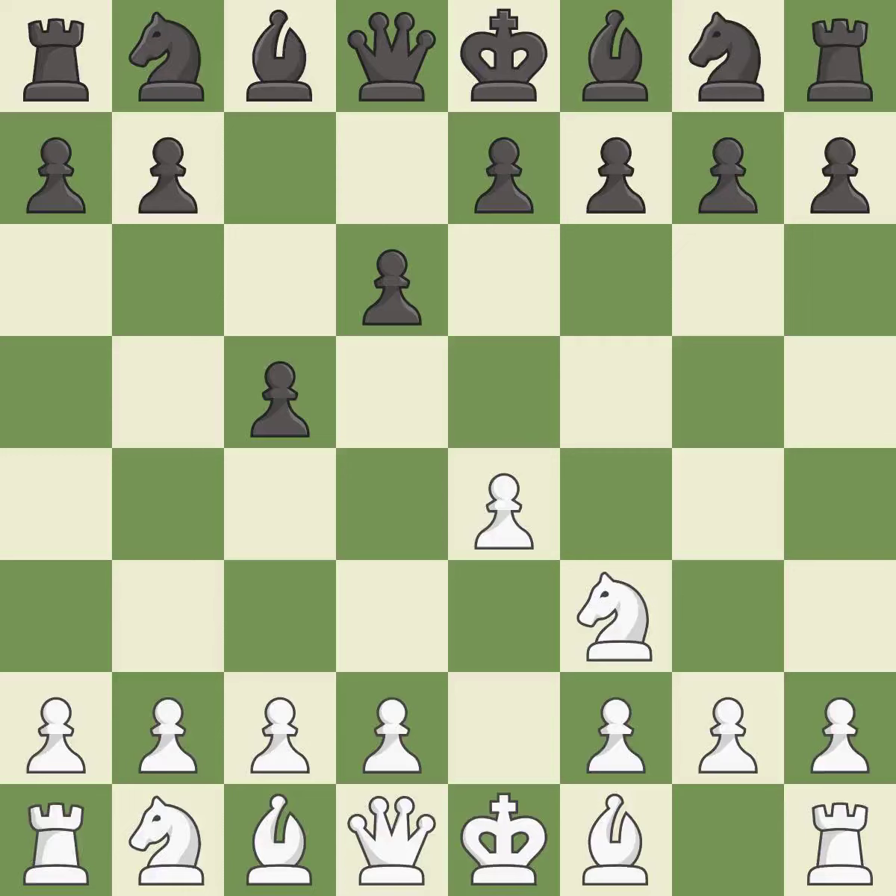d6 opens up the light-squared bishop and prevents white from pushing the pawn to e5 after black eventually plays Nf6. d4 offers to trade the d-pawn for the c-pawn, giving up a center pawn for more active pieces. cxd4 gives black two central pawns versus one for white. Nxd4 recaptures the pawn and activates the knight.